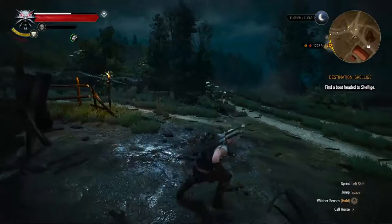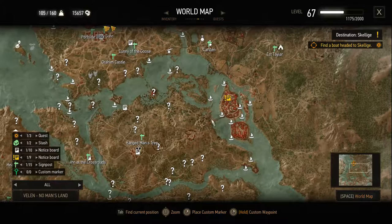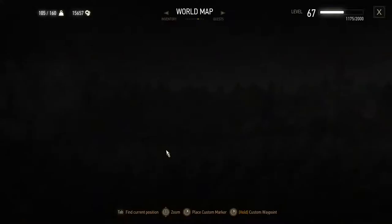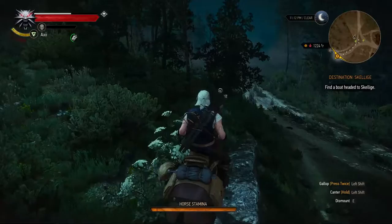Time to fast travel to another one - there's a bunch of them. Which one is the closest? There has to be something here because this is Oxenfurt. You know what, might as well just take Roach there, maybe stop by a couple monsters, see what's popping. Oh, I forgot to put a marker over there - there's a bunch of shit here I haven't done.